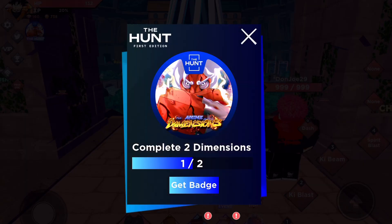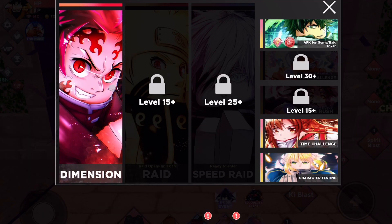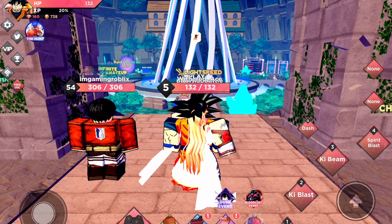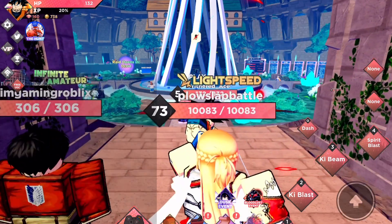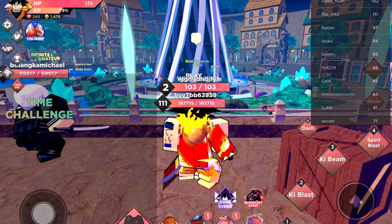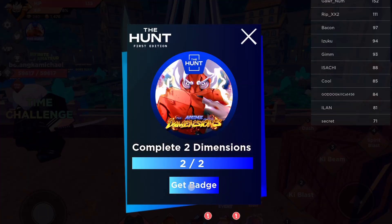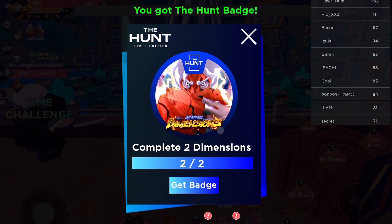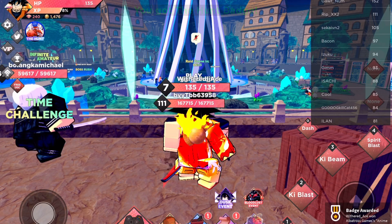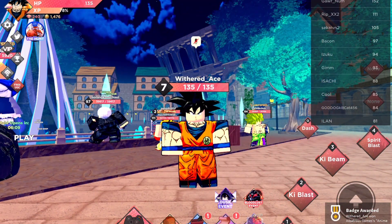Once you've finished that dimension you have to pretty much do it again. I'm not going to show it because it is very boring - who wants to see the same thing again. But once you get back from it, go to the little hunting icon in the top left corner and click 'get badge' on the little hunt icon. That is how you get the badge in Anime Dimensions.